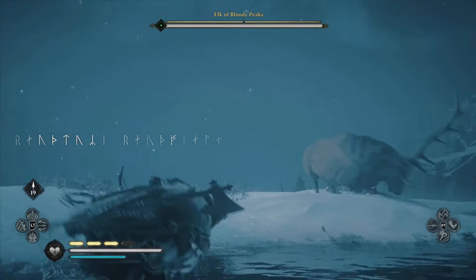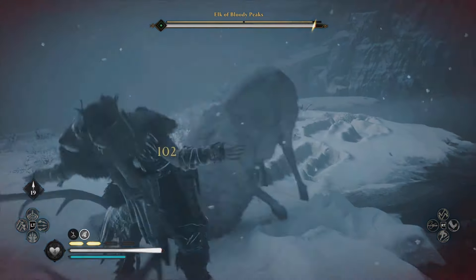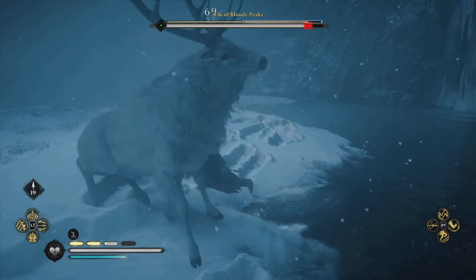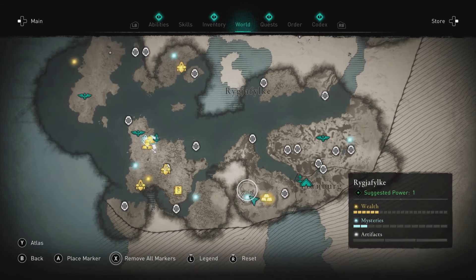Elk of Bloody Peaks — Rygjafylke. The first and easiest legendary animal is the Elk of Bloody Peaks, found in the starting region of Rygjafylke. You can find it in the southern mountains next to a huge waterfall.